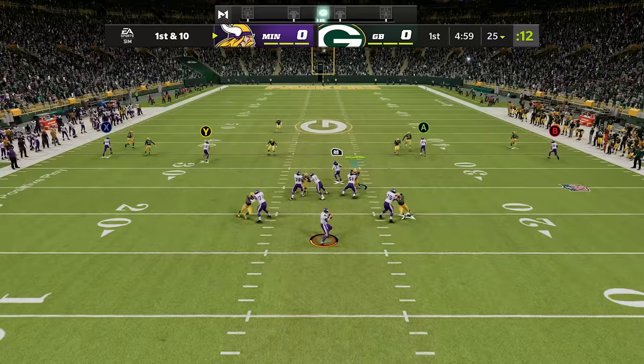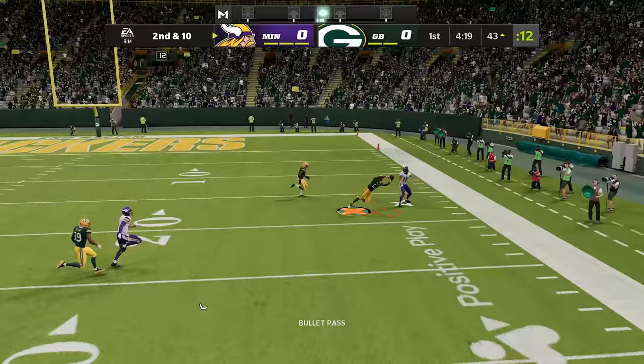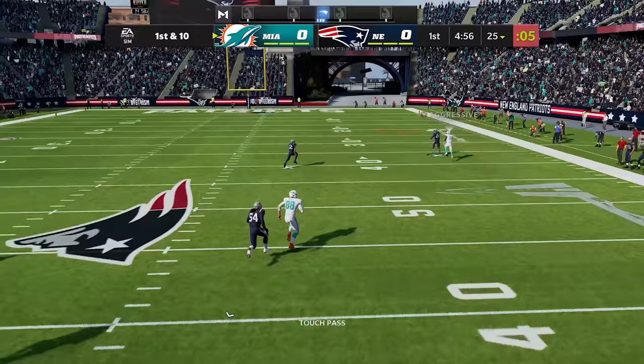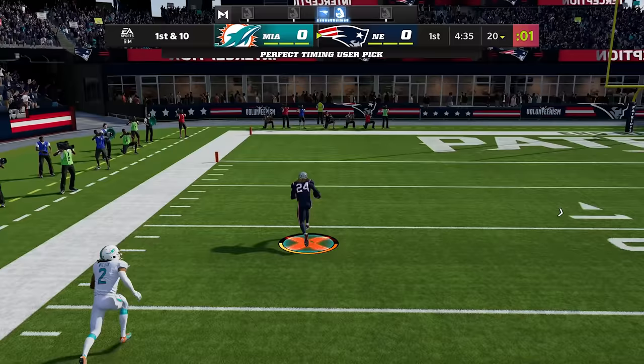Jaire Alexander also has Shut Down, which gives him tighter coverage and more contested catch interceptions. Do not try him one-on-one — he's in the zone, and even Justin Jefferson on a comeback route cannot beat Jaire Alexander. He reads it like a book, times it better, and dives for the interception. Stephon Gilmore also has Shut Down — tighter coverage and better interceptions on contested catches. You don't want to try him one-on-one; he's reading it like a book, jumping the route in the flat, and walking in for a touchdown.